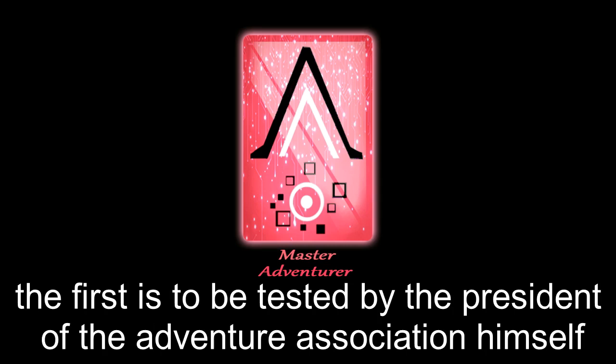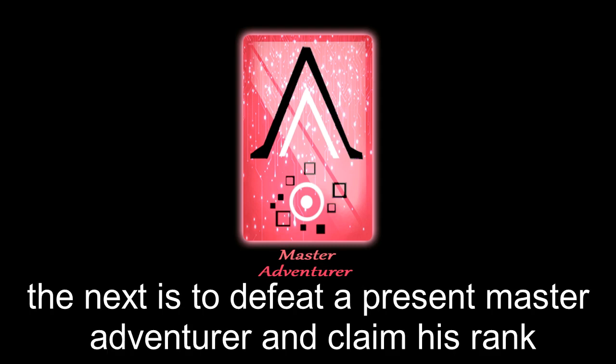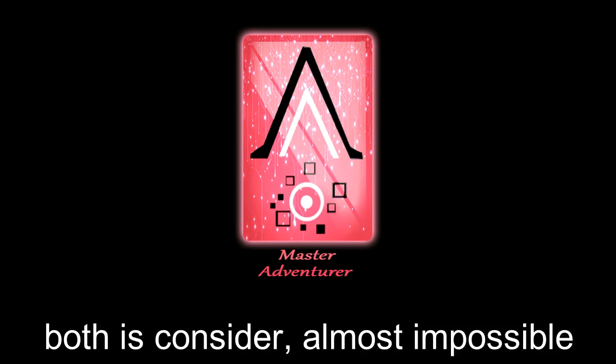Master Adventurer — color: red. There are two ways to receive the rank of master adventurer. The first is to be tested by the president of the Adventure Association himself and also best him in a game of his choosing. The second is to defeat a current master adventurer and claim his rank. Both are considered almost impossible.